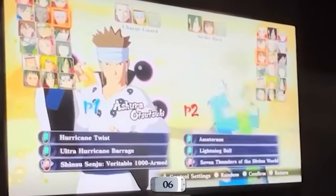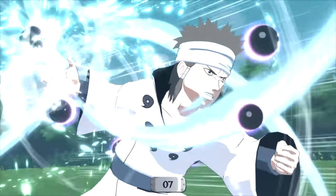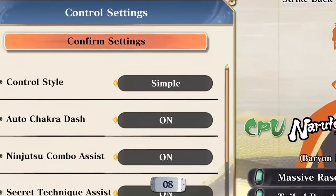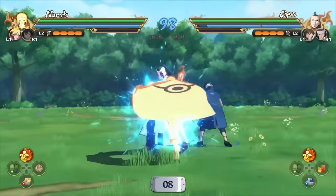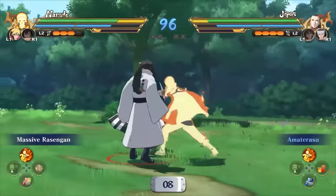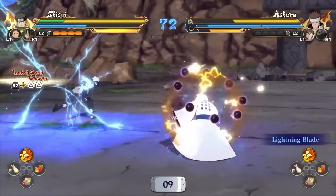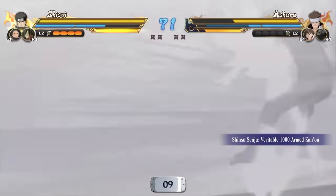Still on the character select screen — in Storm 4 you could select the ultimate jutsu for your point character, but now the menu pops for your second and third characters as well, so you can select it for everyone. The whole game has been upscaled to 4K resolution at 60fps. They've added a new simple control scheme that is actually customizable — you can turn on or off some of its features. And they have a new HUD. It didn't change much in terms of function, but it looks different.